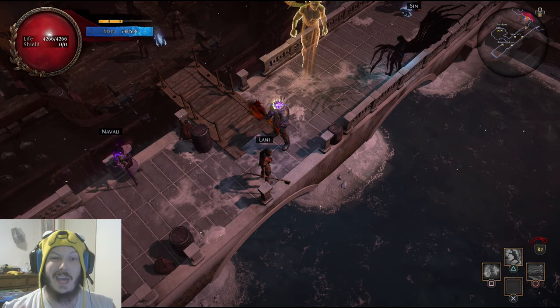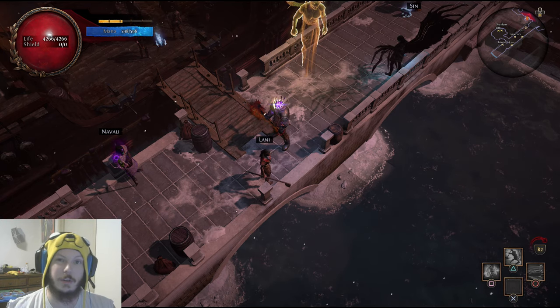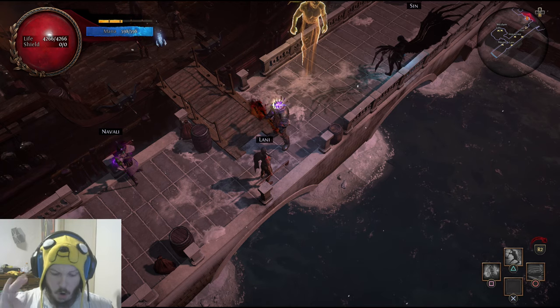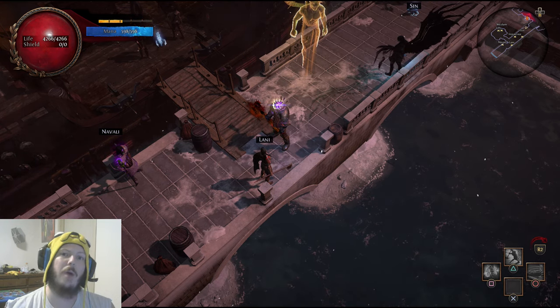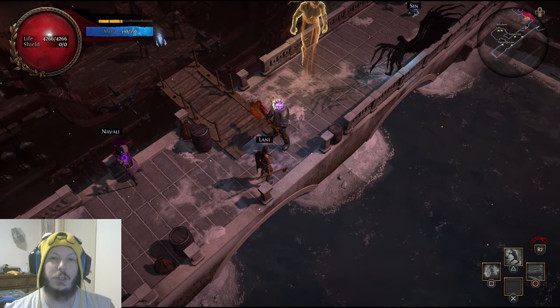One of the best maps in the game to sustain by far is going to be Glacier. The reason is because it's a tier 2 map, super easy to run, super easy to farm, and the monolith spawns right smack dab in the beginning of the map. My name is Kamal and today we're going to go over how you can sustain Glacier maps.